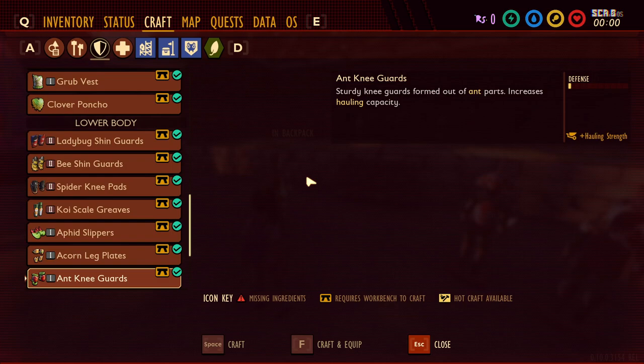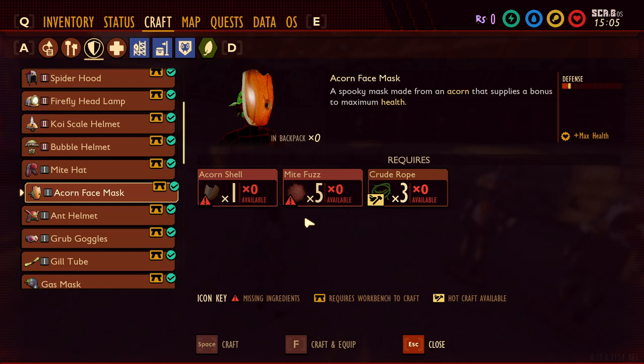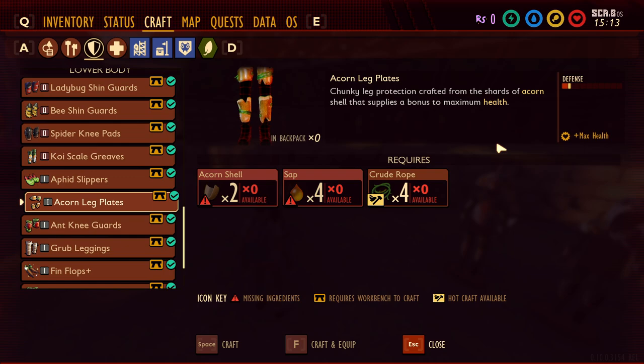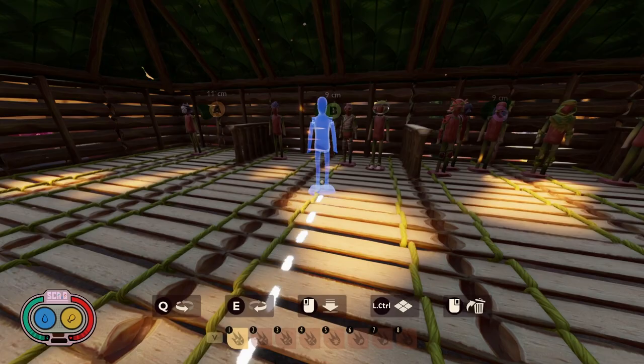Next up is probably the first decent gear you can get: the Acorn Armor. You can get acorns mainly around the oak tree. The armor gives you more max health, and it's crafted from acorn shells, mite fuzz, and crude rope. If you have trouble staying alive, or if you're playing on higher difficulties, you'll want to upgrade to Acorn Armor as soon as possible. It's probably the best early game armor available since it gives a decent amount of defense and more max health.